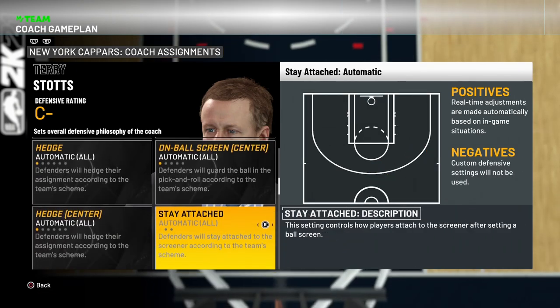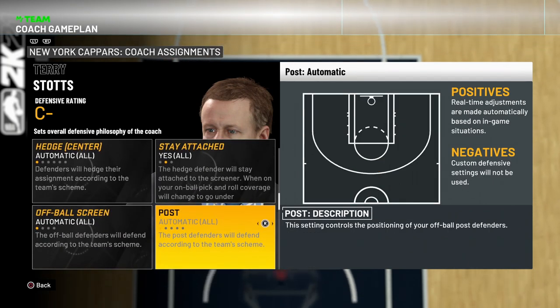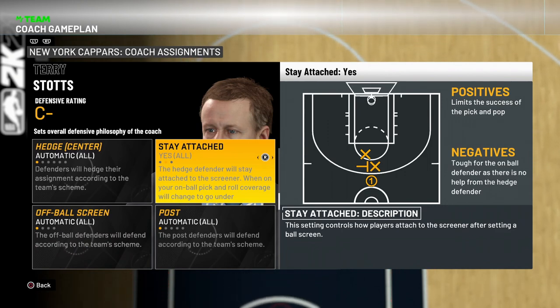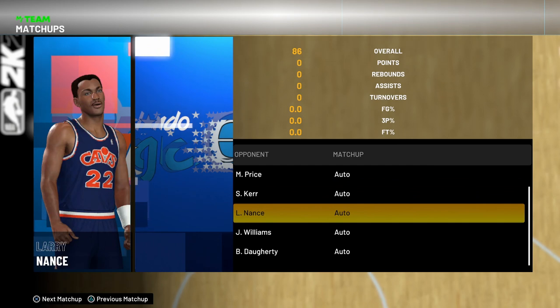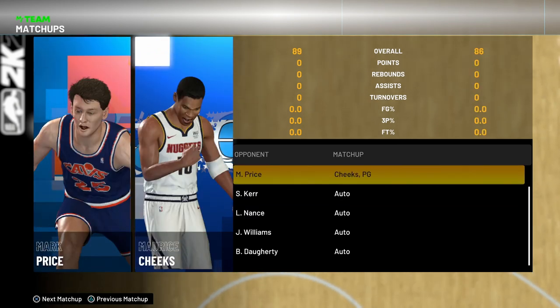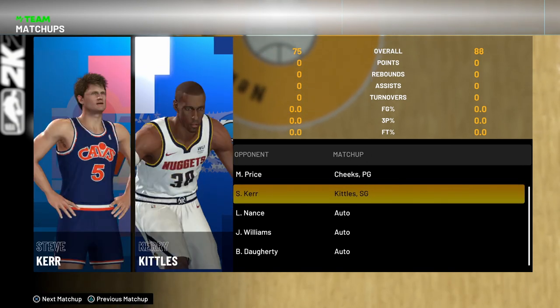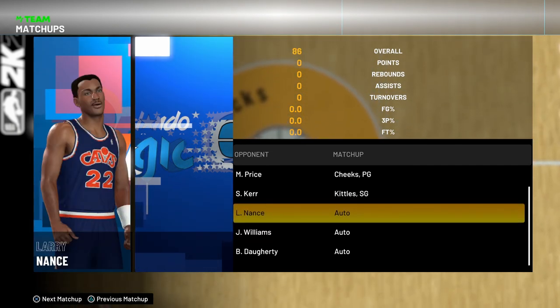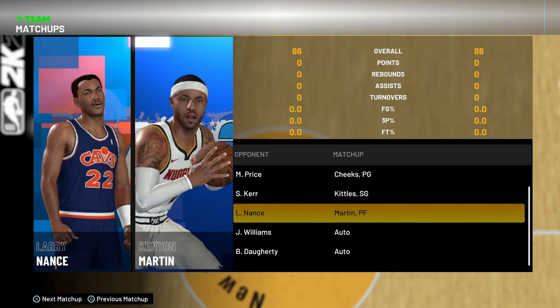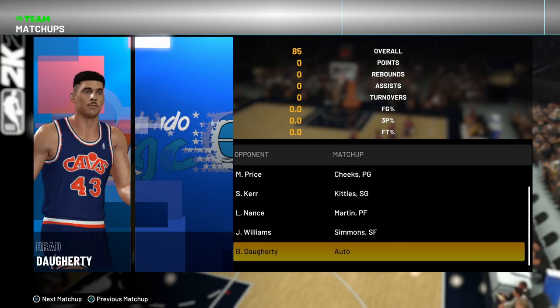For the on-ball screen, switch that to go over and stay attached — click yes on stay attached. I've noticed it helps the corners stay a little more in position. The big problem with the AI this year is they drop down for no reason. For matchups, going against the Cavaliers, I'll switch Maurice Cheeks onto Mark Price because he's got gold clamps and Mark Price will shoot a lot of threes. Kerry Kittles goes on Steve Kerr.